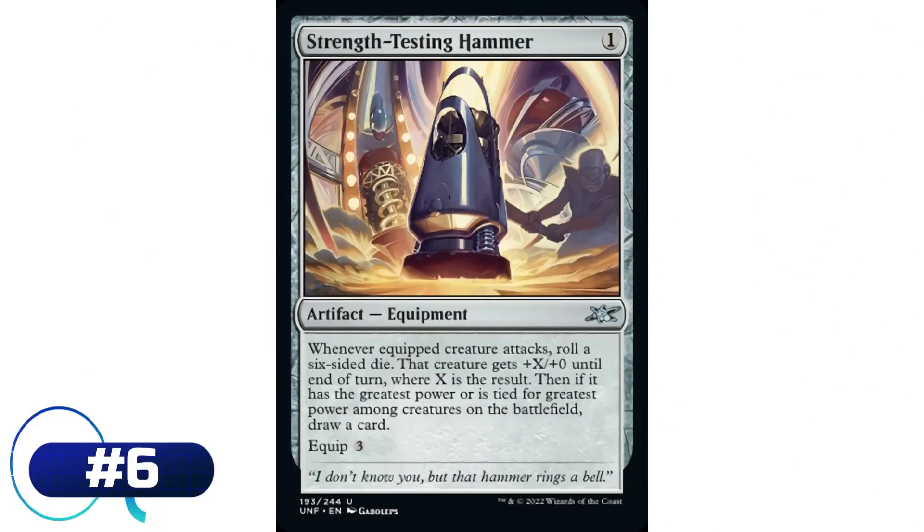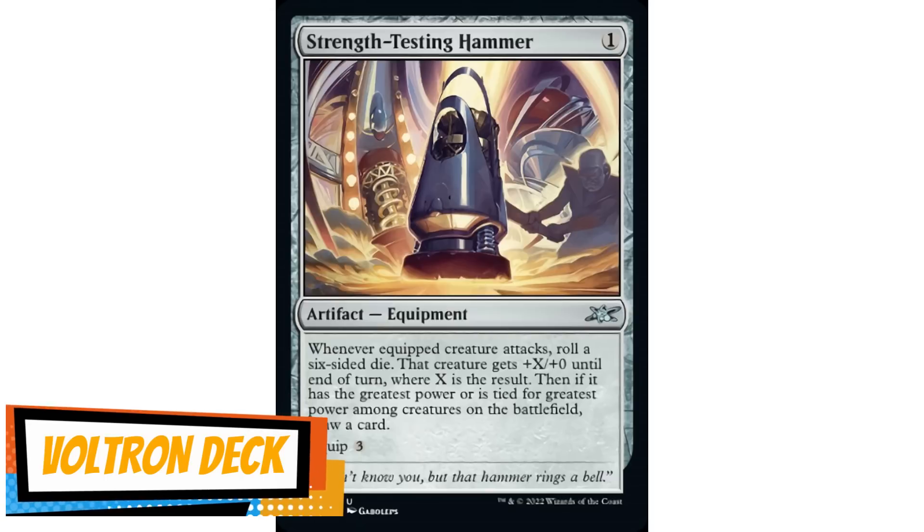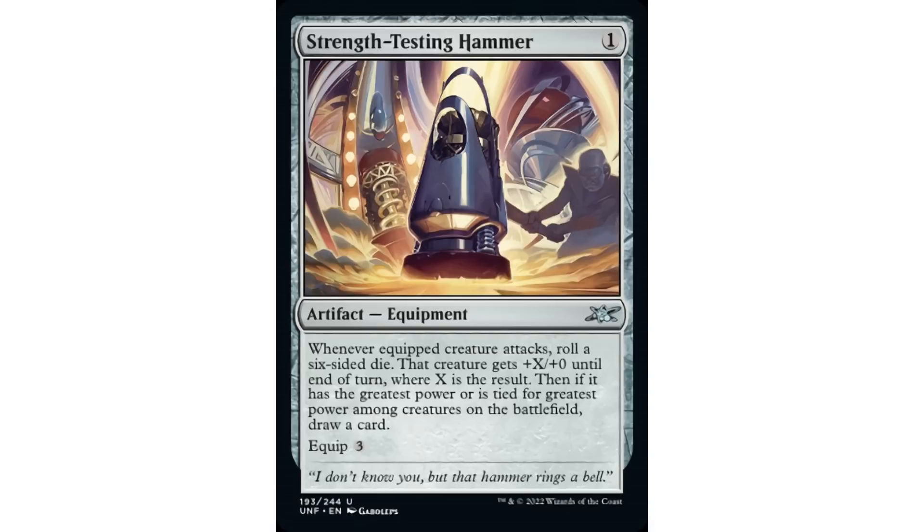Coming in at number 6 is Strength Testing Hammer - one mana artifact equipment. When equipped creature attacks, roll a six-sided die; that creature gets +X/+1 until end of turn where X is the result. Then if it has the greatest power or is tied for greatest power among creatures on the battlefield, draw a card. Equip three. This is a pretty decent equipment even in a Voltron deck - it only costs one mana. In a Voltron deck, your commander probably already has the greatest power, so every time you attack you get to draw a card - good value. And you also roll a die for a potential +1/+1 to +6/+1.